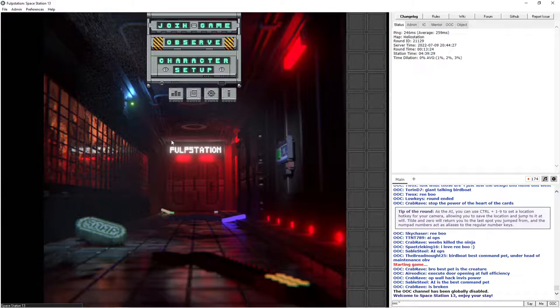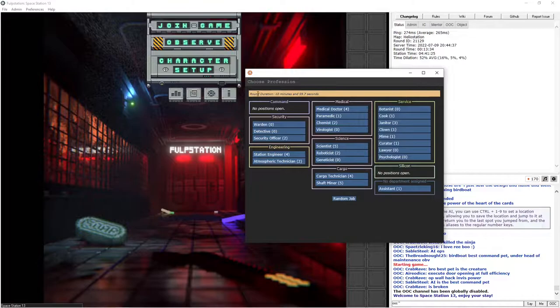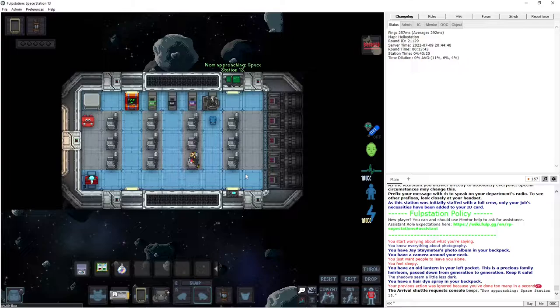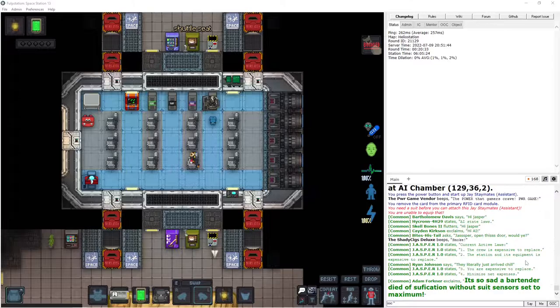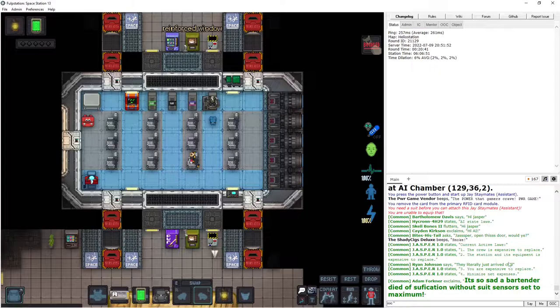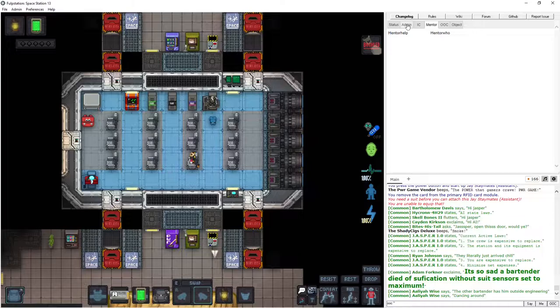I have bad ping so you'll have to bear with me. This is Floop Station, so it might be different depending what server you're on. If you start the round from the beginning, you'll just spawn in at your location. Always read the rules because this is a beginner-friendly server. There are admins, and if you get stuck you can ask mentors for help. When you're starting out, don't bother the admins.